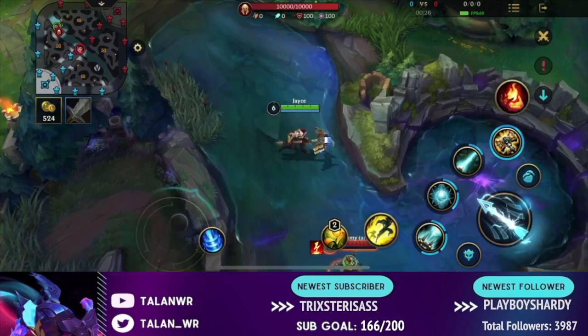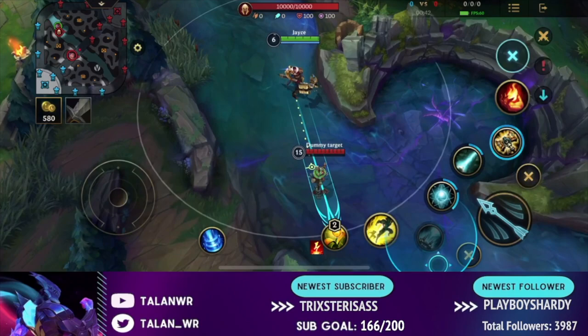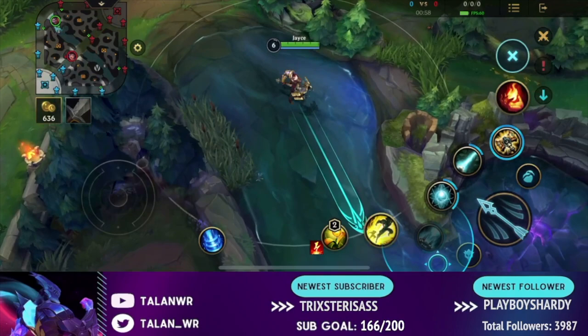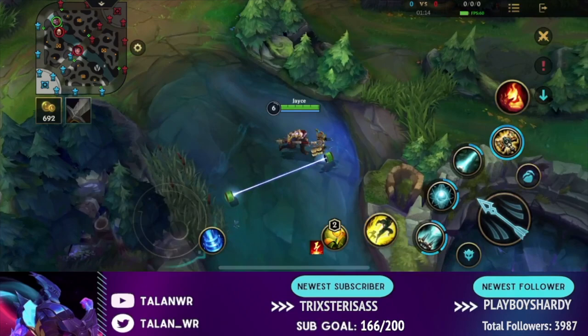So now for the abilities. If you don't know how Jayce works, his ultimate actually makes him switch forms — he has his melee form and his ranged form. First I'll talk about the ranged form. Your first ability shoots a bolt that does damage. You can increase the damage by clicking it twice, which activates your third ability. You can use first ability twice, or first ability then third ability — they do the same thing, increasing the range and damage. I find the easiest way is to just tap Q twice.